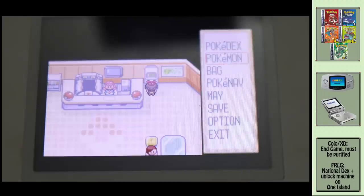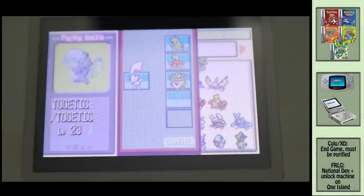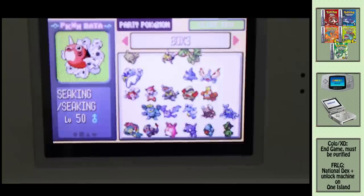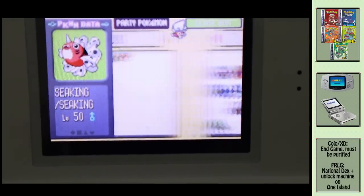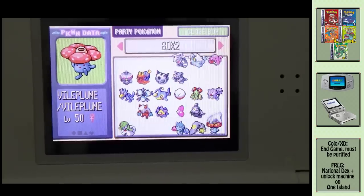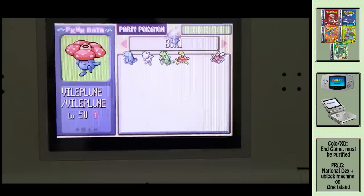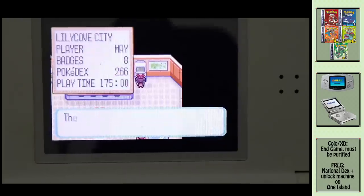Moving over to Pokemon Ruby you can now see all of our 3D friends in 2D. You're going to want to separate them and put them in box 1 all by themselves. As we have a bit more space I've decided Seaking and Vileplume can come along for the ride as well. This is the same process if you are using Sapphire, Emerald or Fire Red or Leaf Green. Don't forget to save your game.